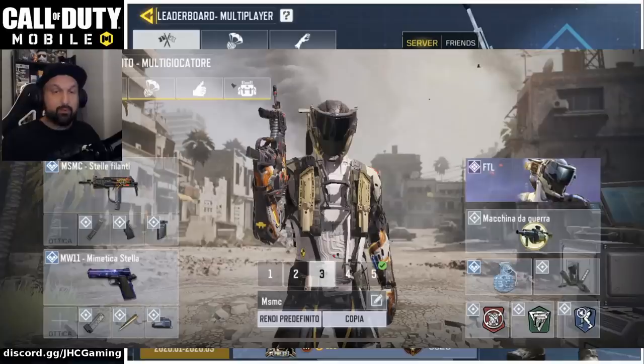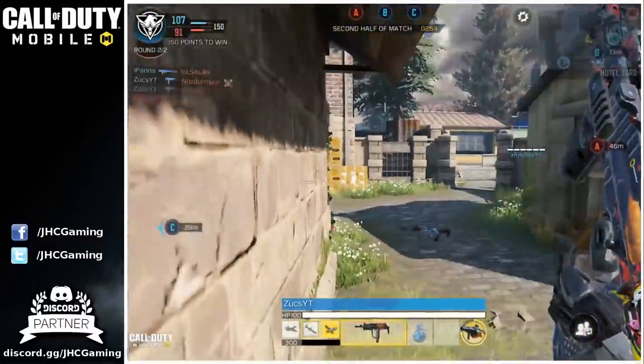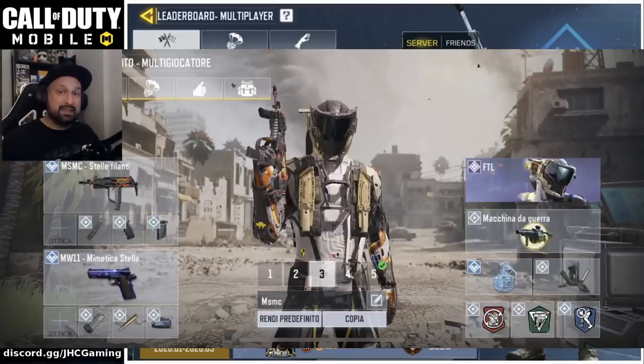Loadout number three is the MSMC. Standard attachments: grip, extended mag, quick draw — you see that on pretty much any MSMC loadout. As secondary he chose not to use the SMRS on this one. He's using the MW-11 pistol with fast mag, FMJ, and laser sight. The reason for the pistol: the MSMC got nerfed, it's got less bullets in the mag, and it's faster to switch weapons instead of reloading. Everything else is the same — War Machine, Frag, Trophy, lightweight, toughness, and dead silence.